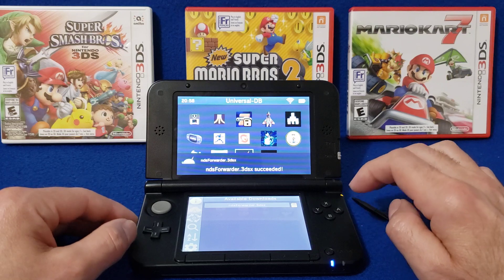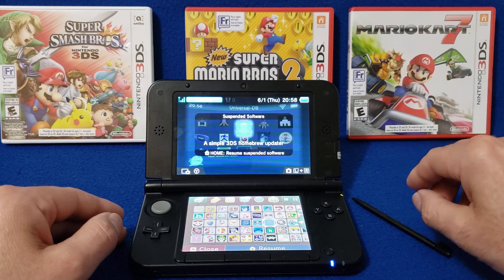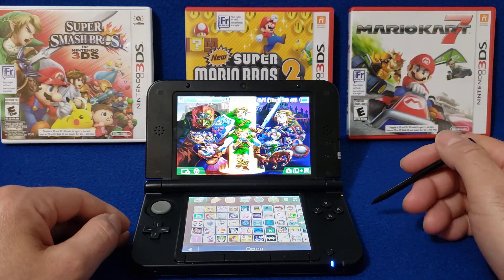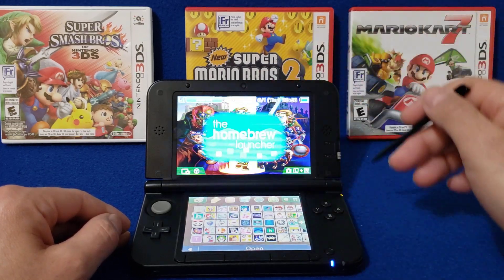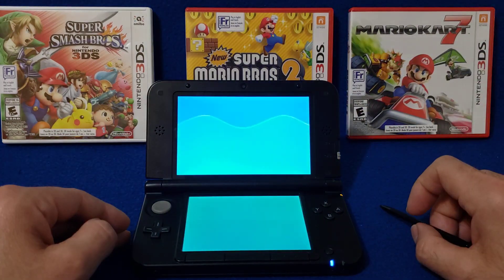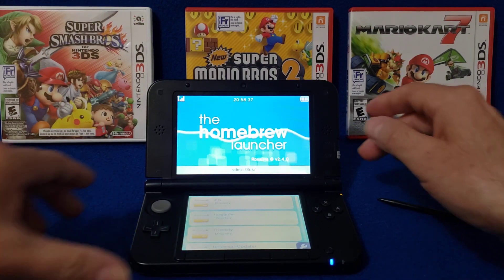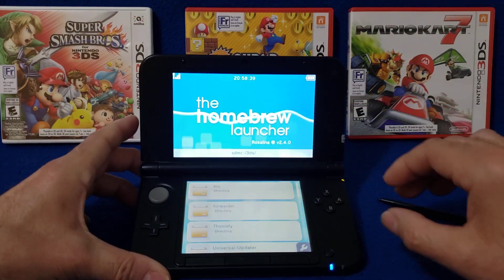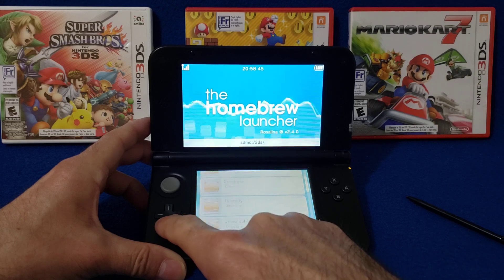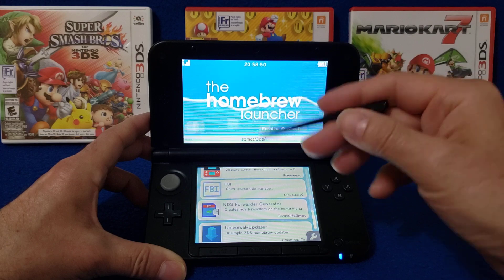There you go. Now just press Home to go back to the main menu and close the software. Now go into the Homebrew Launcher and open it. Go down until you see NDS Forwarder Generator.